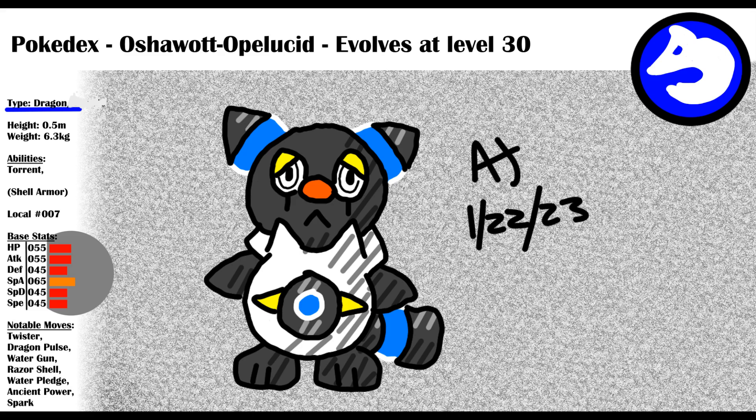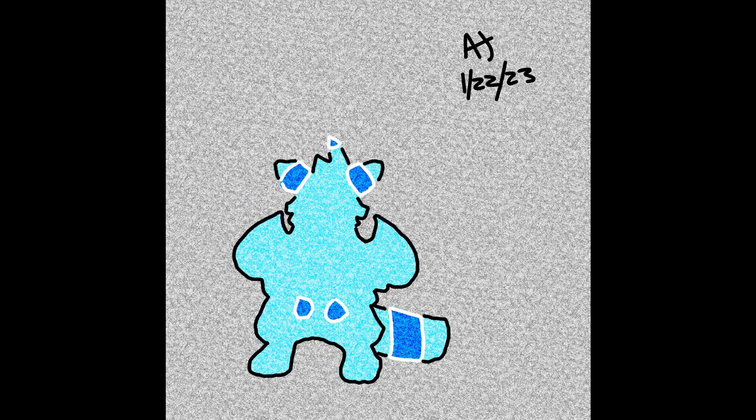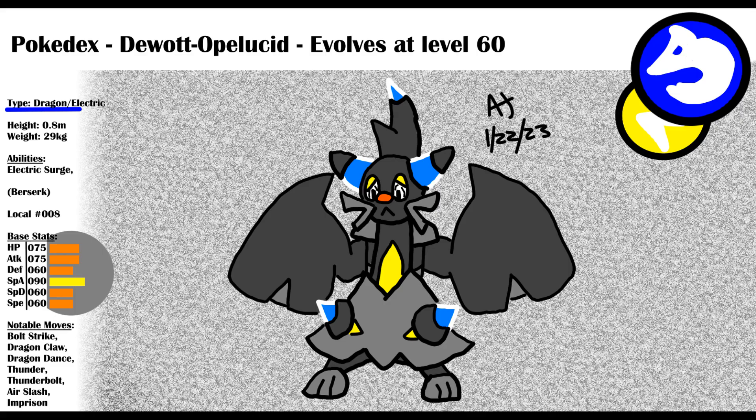Finally, let's say you pick Oshawott. It evolves into Dewott at level 30, gaining the Electric typing. Dewott now has the ability Electric Surge, making it really powerful. Dewott tries to look cool, but its short temper gets in the way. It will use special attacks keeping its hands behind its back, but if it takes any damage, it will lose its cool and go all out. Dewott learns Bolt Strike, which will work the same way as Blue Flare. Dewott will evolve at level 60, bringing its special attack stat to a magnificent base 150.